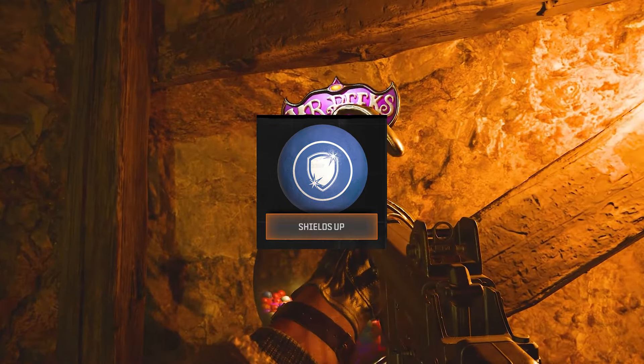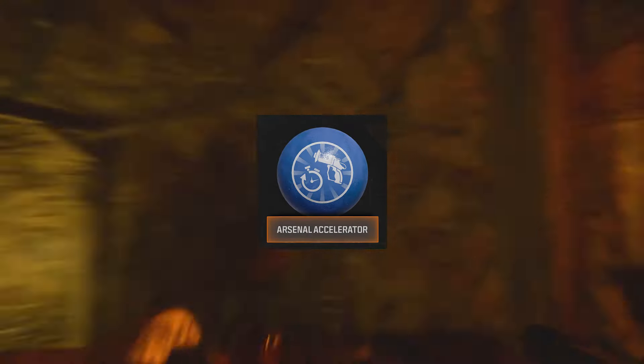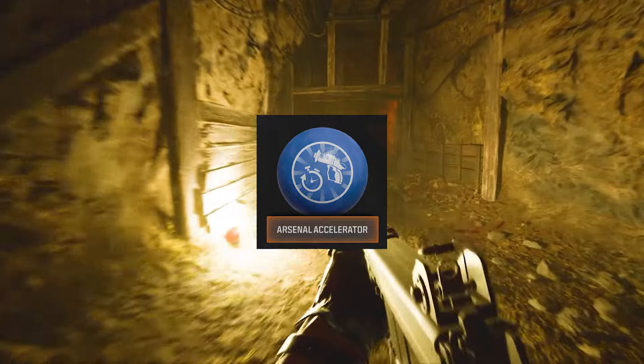Shield Up makes armor twice as strong. And lastly, Arsenal Accelerator charges the player's field upgrade faster.